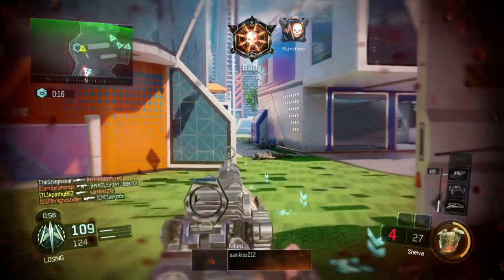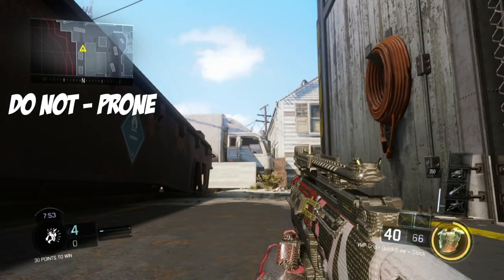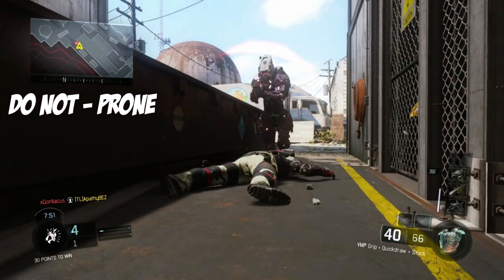We're going to start with what you do not want to do. First, do not prone. You're just more vulnerable to getting headshot, and it's pretty much the easiest place to shoot you when you're proning. Always remember that — this is a common mistake made by a lot of people. The next thing is do not crouch. It puts your head in a more vulnerable position, and obviously that's the last thing you want to do with Kinetic Armor, especially since a lot of us tend to do it mid-gunfight.